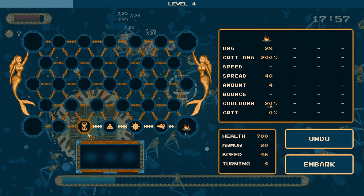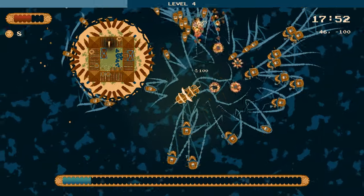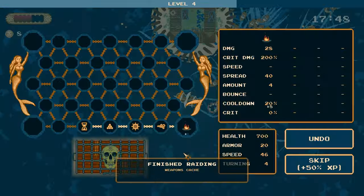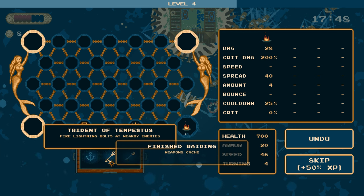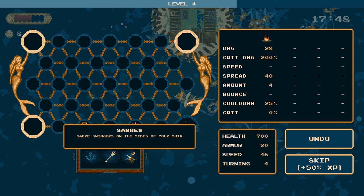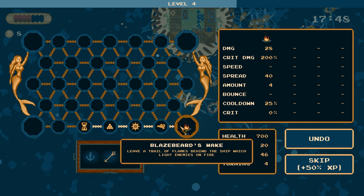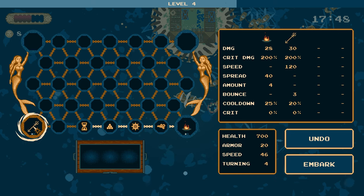There's no rerolling as far as I'm aware - you can skip for an extra half a level but I don't think you want to do that. The way the game works now is you pick up new weapons by raiding islands. You have to go and stay for a certain duration, and you'll get special node items from boss enemies. We're taking so much damage right now - we're probably going to die a couple times in this video. We can get a trident of tempestus or anchors.